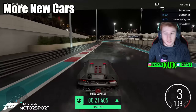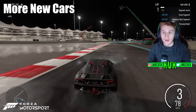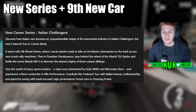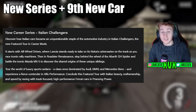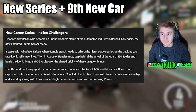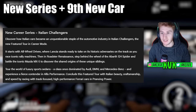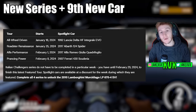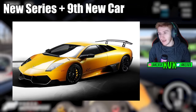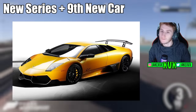So that's eight new cars in total between the Spotlight and CarPass. There are two more new cars intertwined with the new series. The new career series Italian Challengers starts with all-wheel drive cars where Lancia takes on its historic adversaries on track. You'll then get behind the wheel of the Abarth 124 Spider and battle the iconic Mazda MX-5. If you complete all four series, you can unlock the ninth new car: the 2010 Lamborghini Murciélago LP670-4 SV.